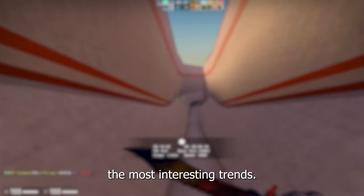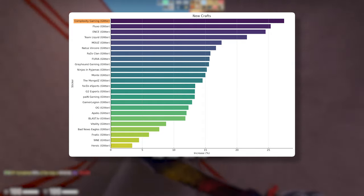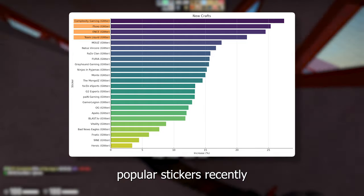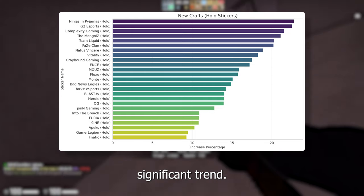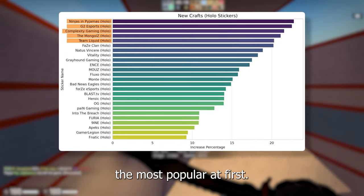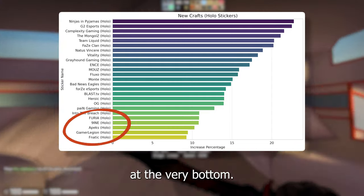Let's take a look at which stickers show the most interesting trends. For the Paris Glitters, four teams stand out: Complexity, Fluxo, Ents, and Team Liquid seem to be the most popular stickers recently. For the hollows, the results look a little different. The difference in applications is a lot more equal, but we can see one significant trend — the stickers that see the biggest increase in application are the stickers that weren't the most popular at first. Actually, most of the popular stickers are down here at the very bottom.